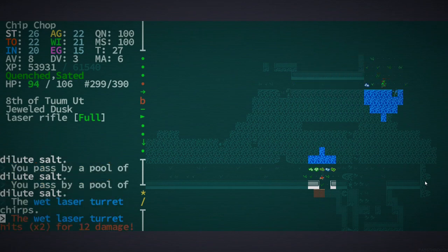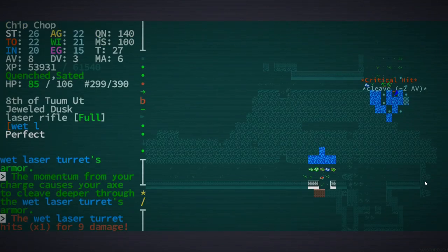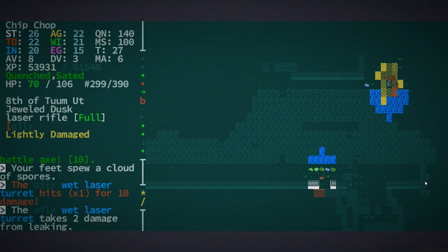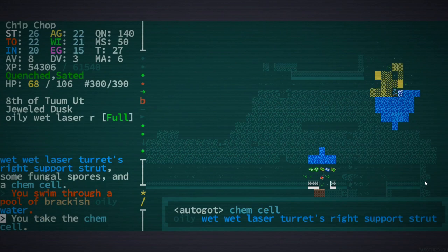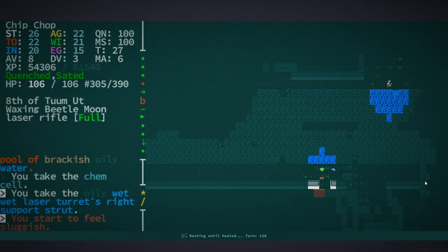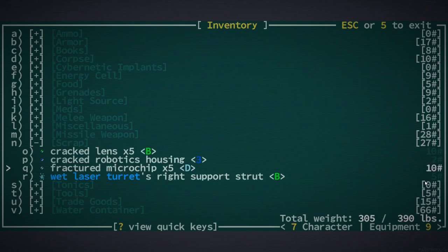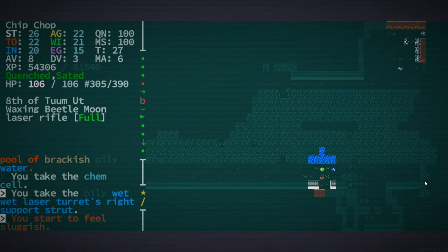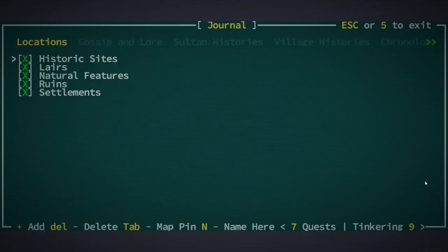Oh hello — laser turret! Inflate axons and charge — that's what I'm talking about! We got a chemiselle, that's not half bad. I'm pretty happy — we're doing good, we got all this scrap. We could probably craft a resonance grenade maybe. Can't tinker with hostiles nearby — well, maybe I need to get rid of the hostiles first. Can I tinker now? Yes!